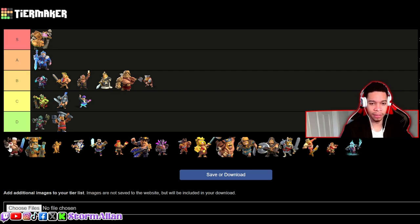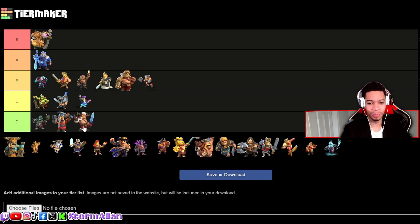Now we have the Jolly King — what is this? This is bottom D tier. I would prefer using a Clockwork skin over this. This guy just looks stupid.